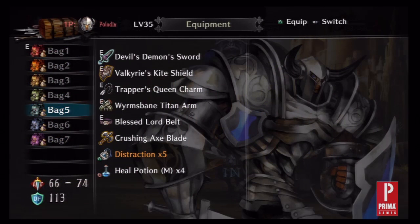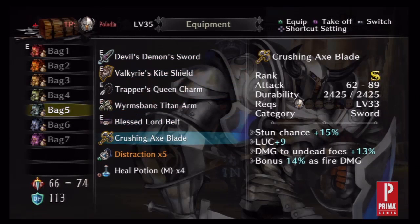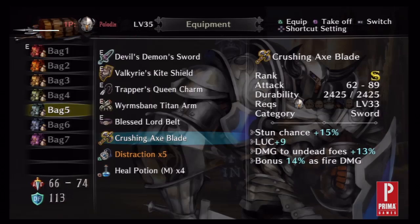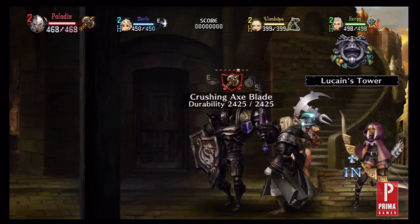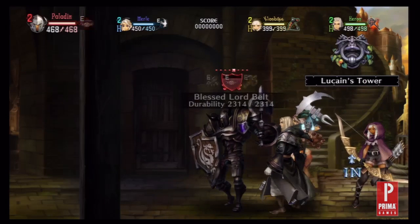You'll also come across weapons that have very low durability but excellent stats. In most cases, the weapons will break before you can use them effectively against a boss or major threat. To get the most out of these weapons, carry an extra weapon with normal durability along with the original weapon so that you can switch between them at any point. As long as they're in the same bag, switching is quick and easy, so start with the more durable weapon and then switch to the more powerful weapon when you reach a boss or a dangerous enemy.